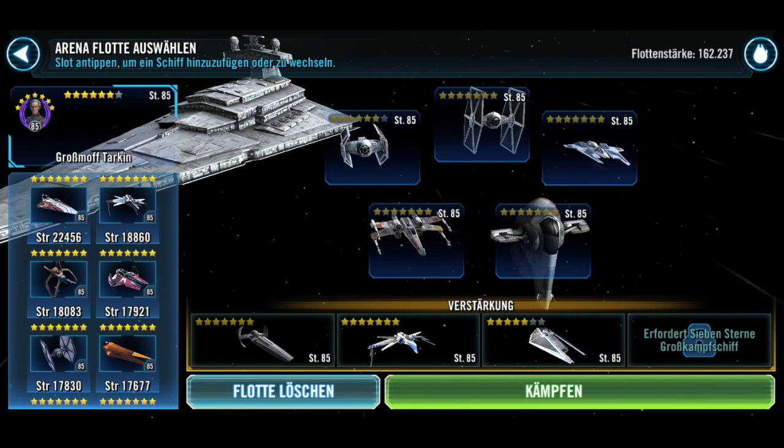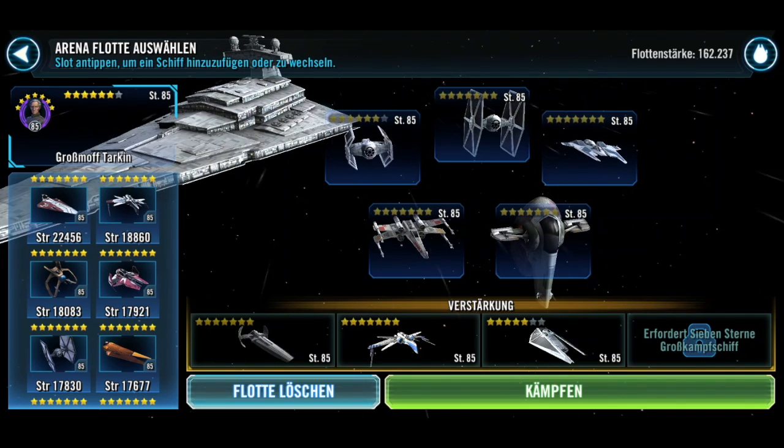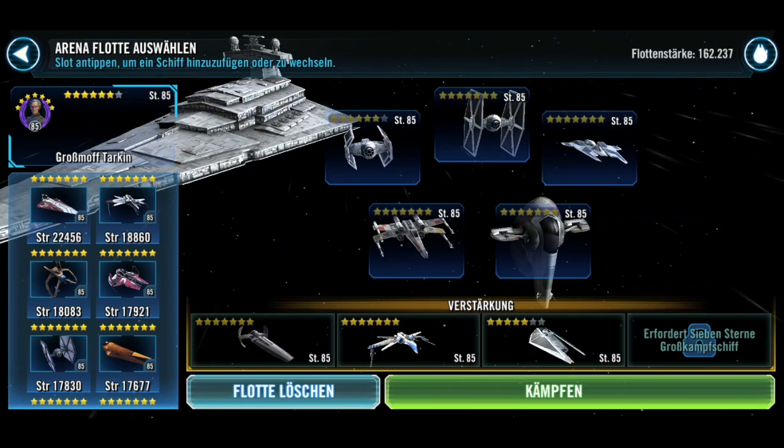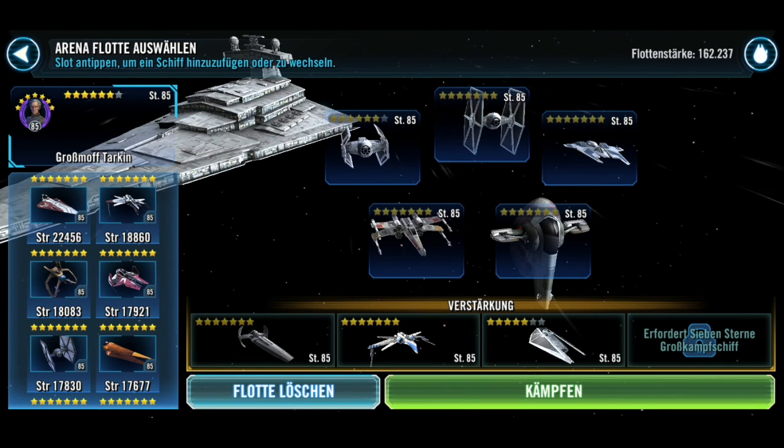We have an Empire fleet with the Tarkin fleet commander lead with the Executrix. We have four Empire ships, and on top of the Gauntlet Starfighter we also have a five-star TIE Reaper, which is pretty cool. Some of the other ships we have here are Slave I, Bigg's X-Wing, Rex, and Scimitar.